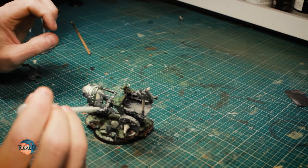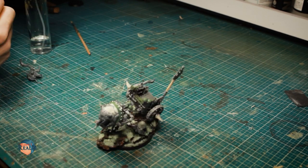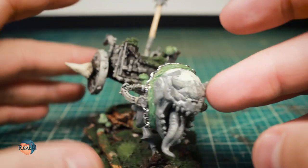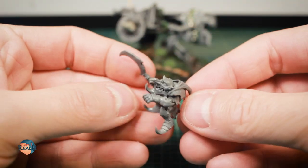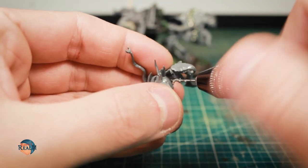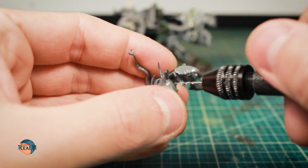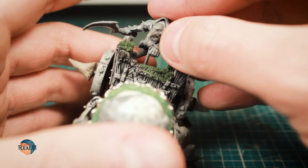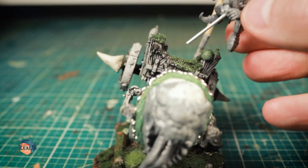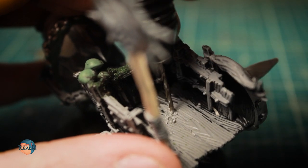You may be wondering where Blitz, the rider of this vehicle, is. I built the model of the Loom Boss separately and also pinned it, as it won't have a lot of contact surface — a good method to keep the grot in place. I test-fitted the model, drilled a hole for the pin, and with that I could move on to the painting step.